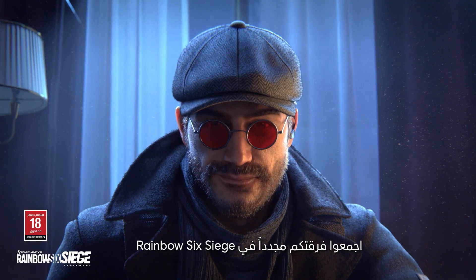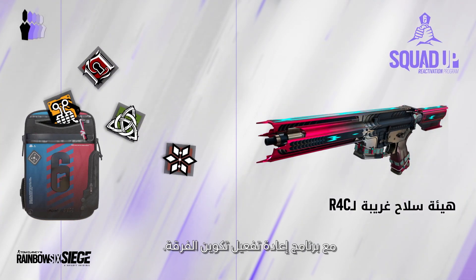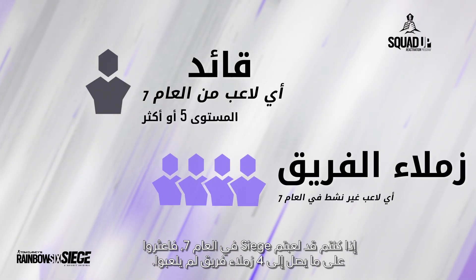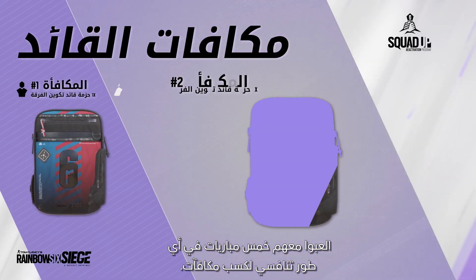Get your squad back together in Rainbow Six Siege to earn free operators and an exotic weapon skin with the Squad Up reactivation program. If you've played Siege in Year 7, find up to four teammates who haven't, and play five matches of any PvP mode with them to earn your rewards.